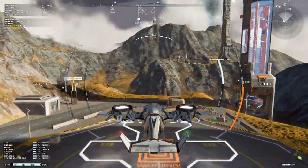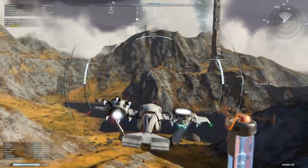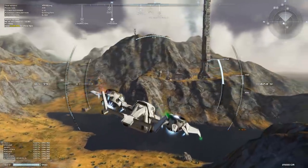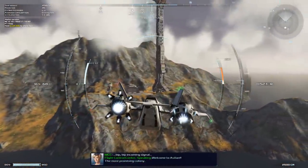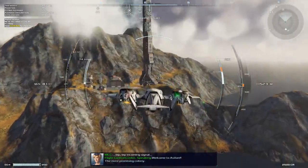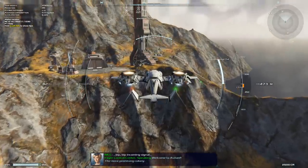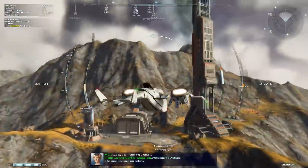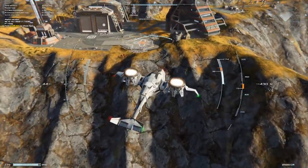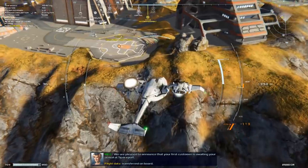We are starting here at the place called Bridgeport and we are going to head over to the Spaceport in order to get some of our first jobs. If you have ever wanted to do a private pilot simulator where you get paid money to transport cargo around, this is definitely going to be the game for you. I am playing with a keyboard and mouse, which is pretty simplistic — not impossible, but I think it might be better played with a joystick or perhaps a controller.